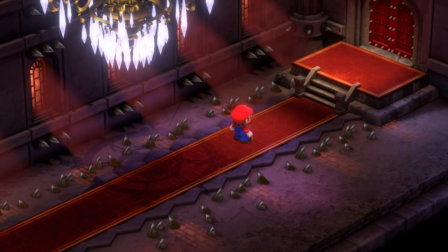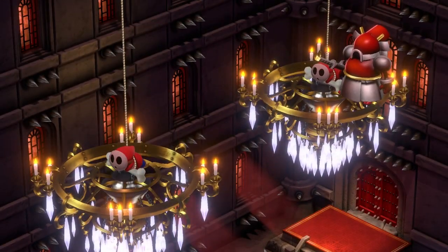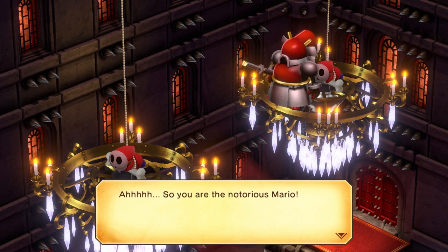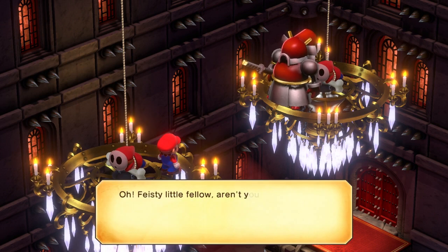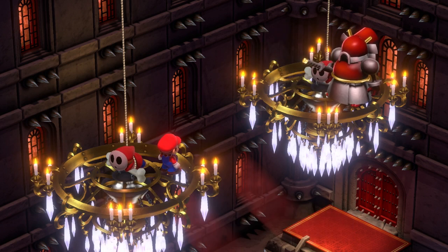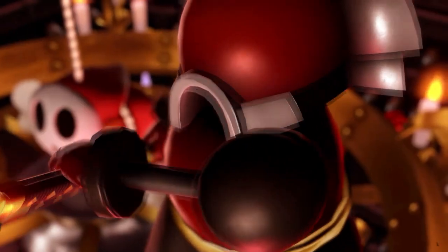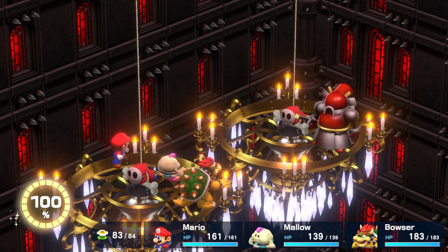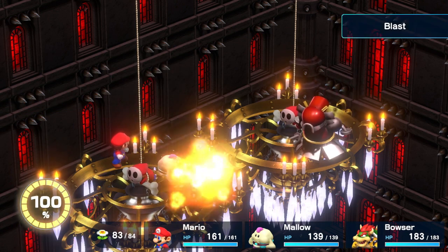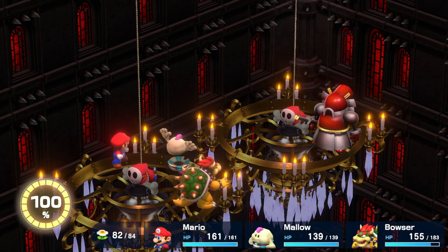Speaking of which, we can take that gear into this next fight — Boomer. I believe he is the highest-ranking officer of Smithy before we go into the Dark World. There's still Exor, but he's more of a gate or tool rather than one of Smithy's weapon warriors. Again, I'm going to be doing lower damage and not going for my action commands, because I'd beat the boss too fast and that won't make for a good guide.